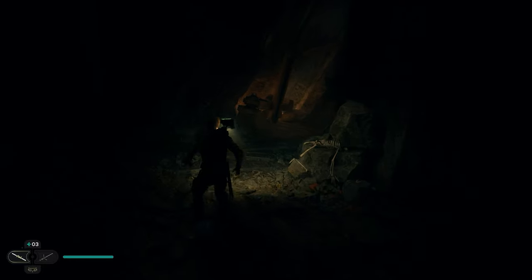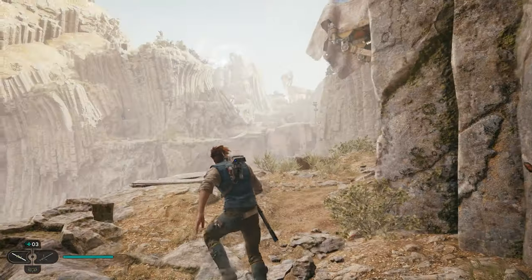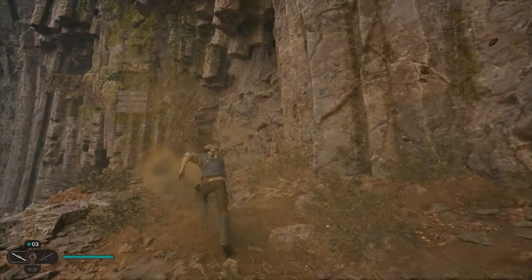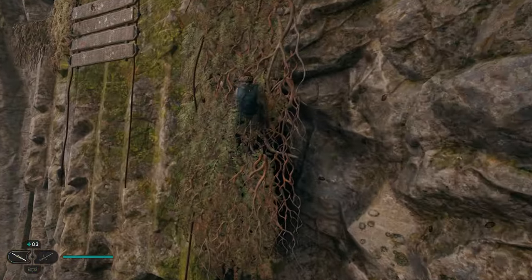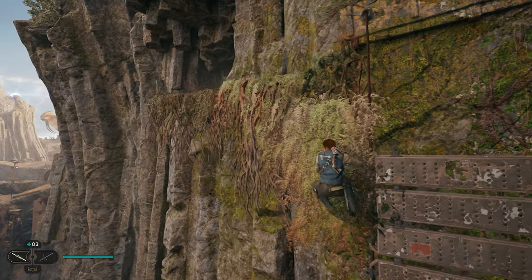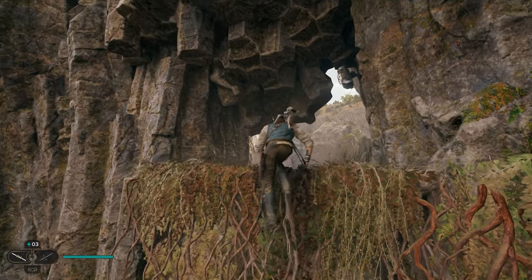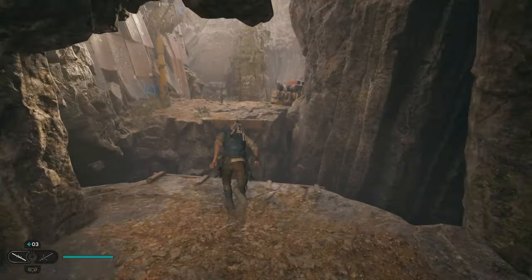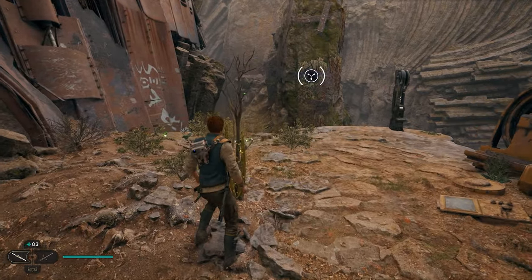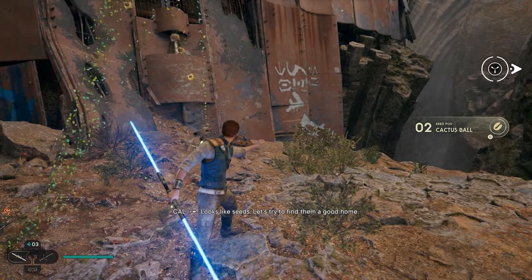After grabbing that one, continue working through the cave. Eventually you'll come across a little crack you can slip through. Jump up and across to a ledge where you'll see vines. Jump up on the vines, then jump to the left onto a platform and keep moving left until you reach a small overlook. Take out the droid there, then jump across this pipe. You'll see a plant right here — take it out and you'll get yourself another seed pod.